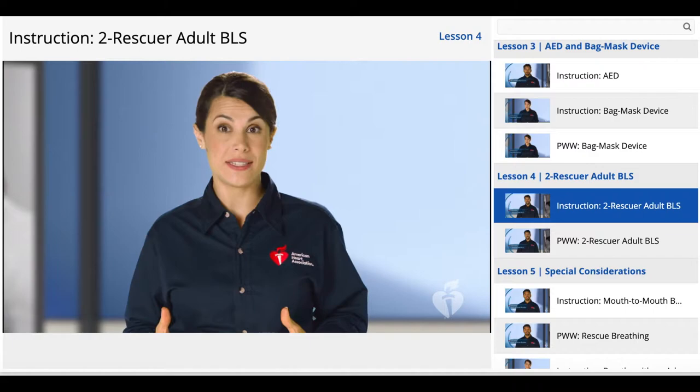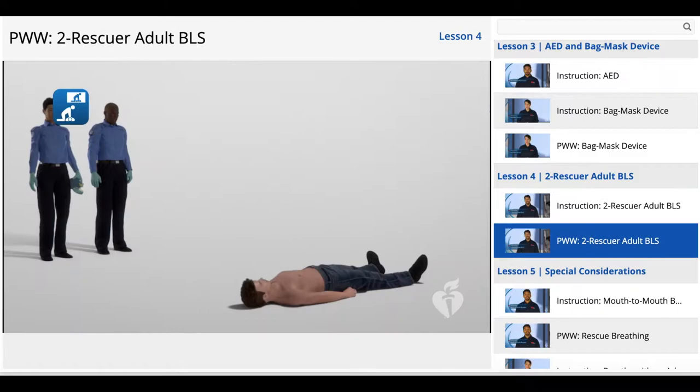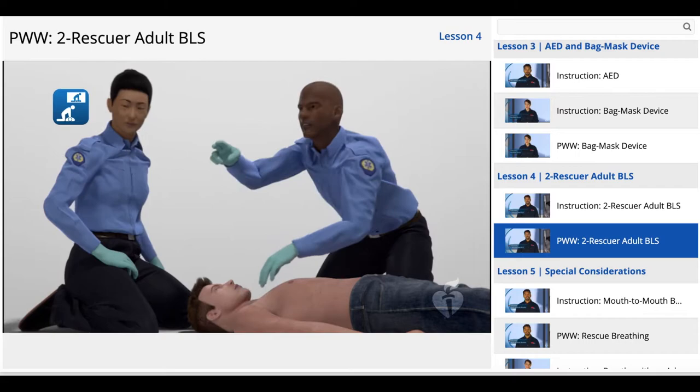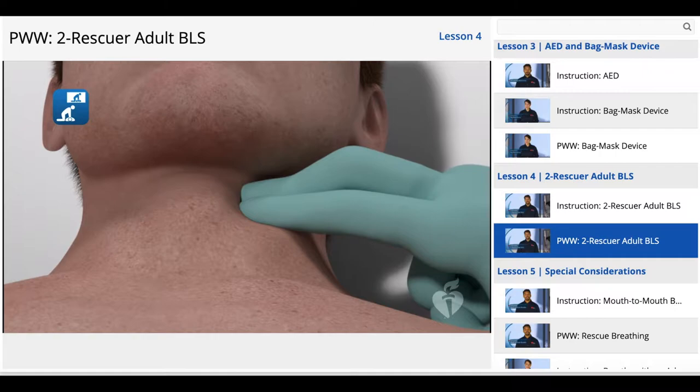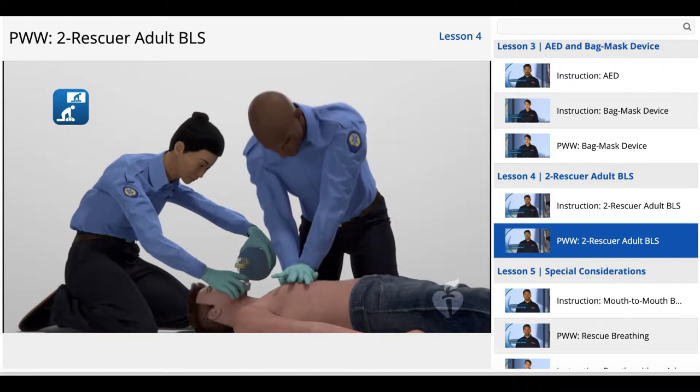Now let's practice two-rescuer BLS, working through the full sequence from finding the victim until advanced medical help arrives. We'll pause here for you to get into position for the two-rescuer practice. In three, two, one. Hey, are you okay? Are you okay? Activate the emergency response and get an AED. There's no breathing, no pulse.